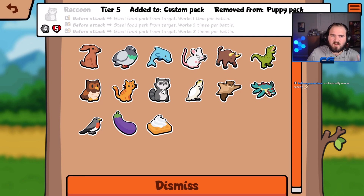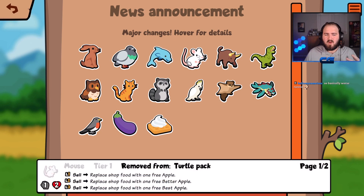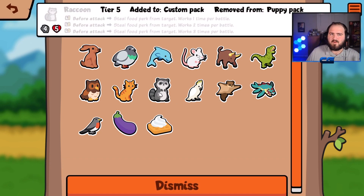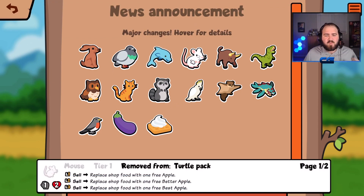As opposed to the raccoon that steals food from target before attack, so it's a worse raccoon. This is a tier five — I don't know if it was something different before — and this is a tier three, so you get it a few rounds earlier. It doesn't really go into the late game, but I'm not going to complain. They basically made the pigeon a worse mouse and the hare a worse raccoon.